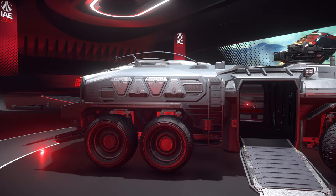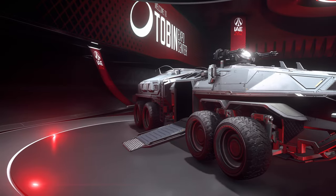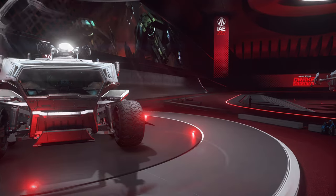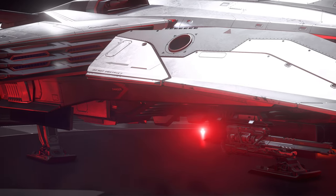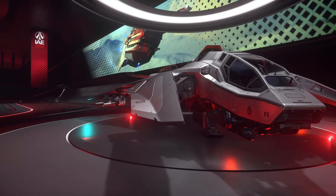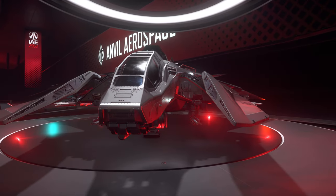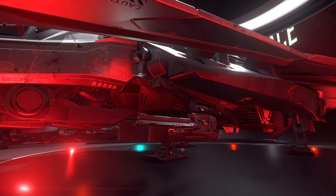In hall 3 is a Spartan, a ground troop transport. You can also take a look at the F8 Lightning, a heavy fighter and the only ship you can't rent at IAE. The F8 is equipped with 4 size 3 weapons, 2 size 4 weapons, a remote-controlled gun turret with 2 size 3 cannons and 4 size 2 missiles.